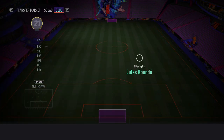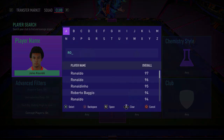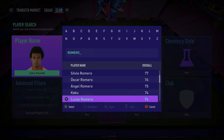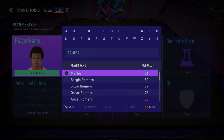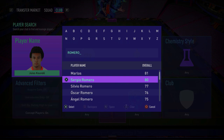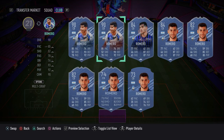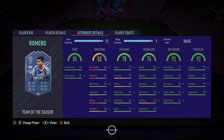In the right centre-back spot, we have Team of the Season Christian Romero — an absolutely amazing card. I'm surprised not many people have used him. I feel like he's got some good links now with TOTS being out. The stats speak for themselves: 86 sprint speed, 84 acceleration, 91 strength, 99 aggression, 94 stand tackle, 94 slide tackle, 88 defensive awareness, 96 interceptions. Just stuff you love to see. Make sure you go ahead and pick up Romero.